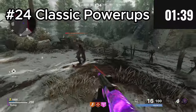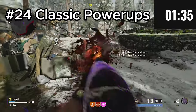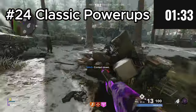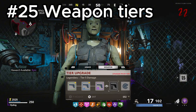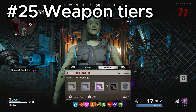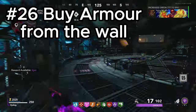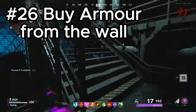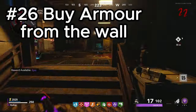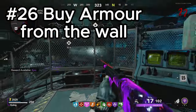All the usual classic power-ups will be making a return to Zombies, such as Insta-Kill, Nukes, Max Ammos, Double Points, etc. Weapon tiers will also return, going from Common all the way to Legendary tier. Armor works slightly differently this time — instead of buying it from the armor station, you can now buy it off the wall, and the price increases the higher the tier you want.